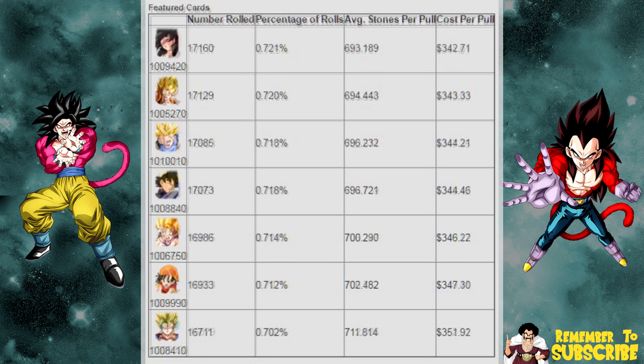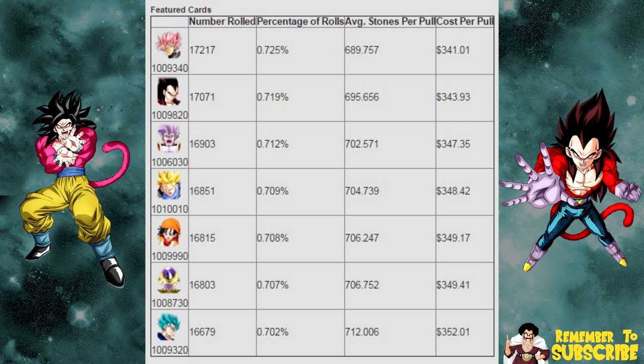The Super Saiyan 4 Vegeta banner has Super Saiyan 4 Vegeta, Super Saiyan Rose, Super Vegito Blue (that's the Super Lead), Tech Frieza, and the new Pan. Both of these banners come out together and they have the buy three, get one free deal, so you have a good deal going on along with a whole bunch of stone sales. I'm not going to tell you not to pull on them, but as we keep going, you're going to hear a lot of these cards mentioned again.